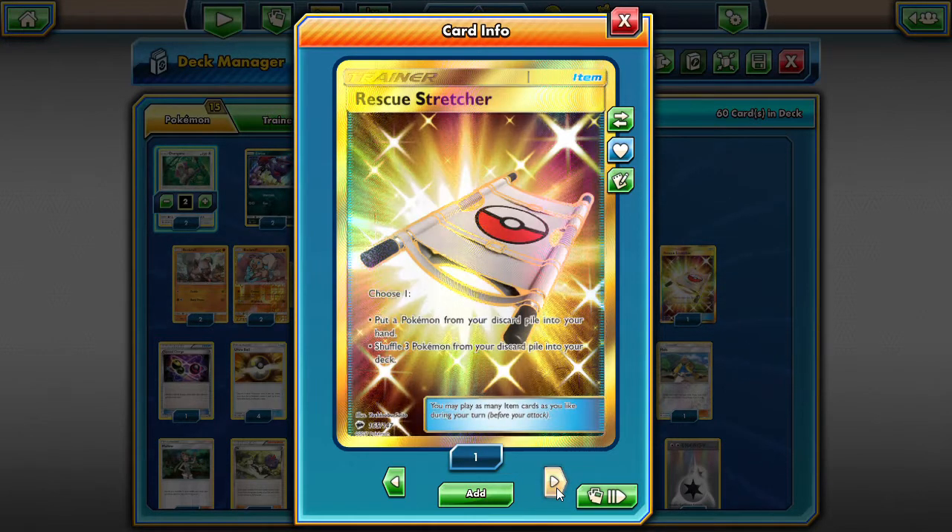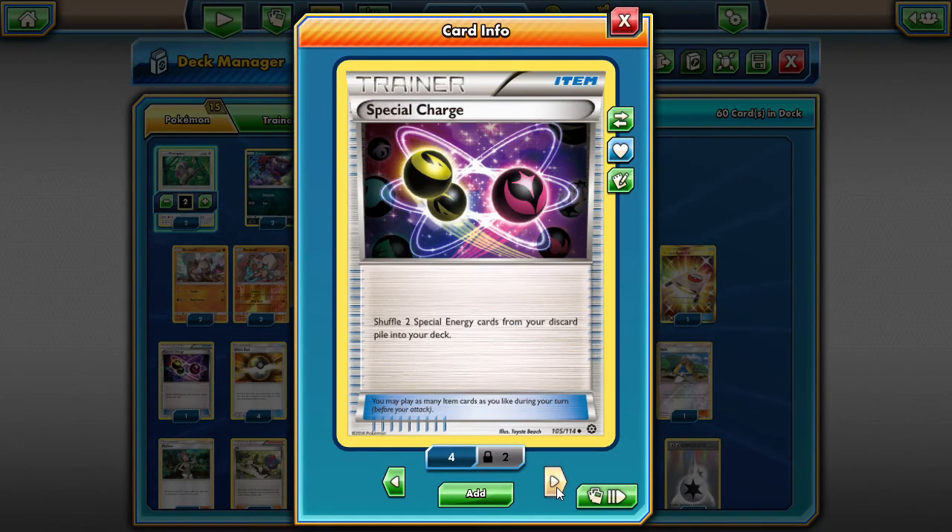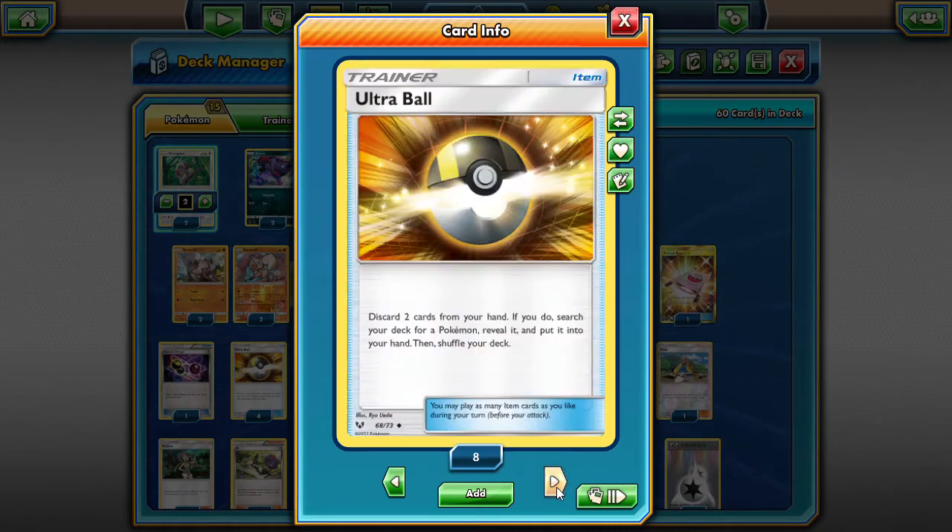We're playing one Rescue Stretcher — I have to play the Secret Rare one because it's the prettiest. We've got one Special Charge because we play a lot of Special Energy — two would be nice but not quite necessary. Four Ultra Balls, pretty standard — you've got to be able to search for what you're looking for and get it on the bench.